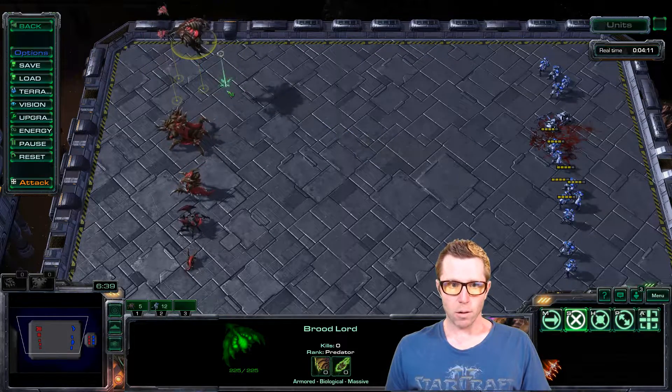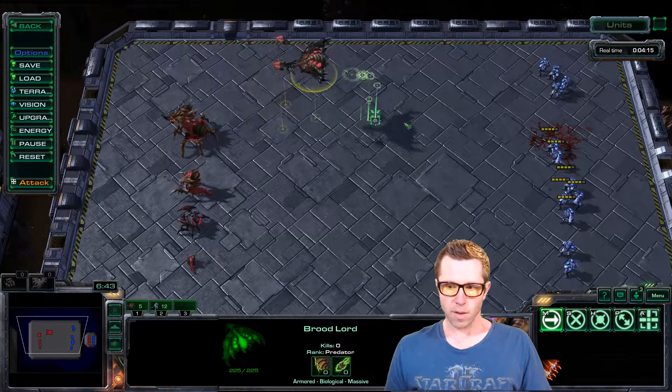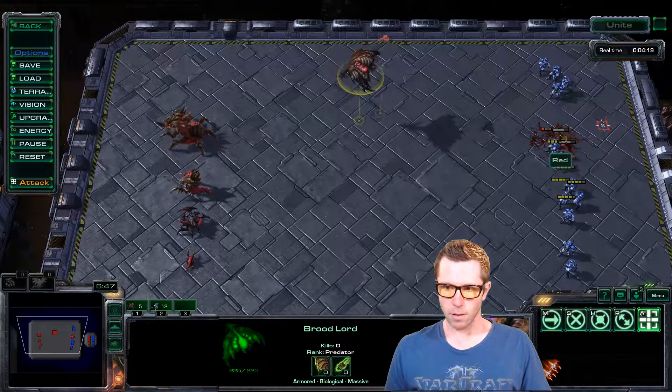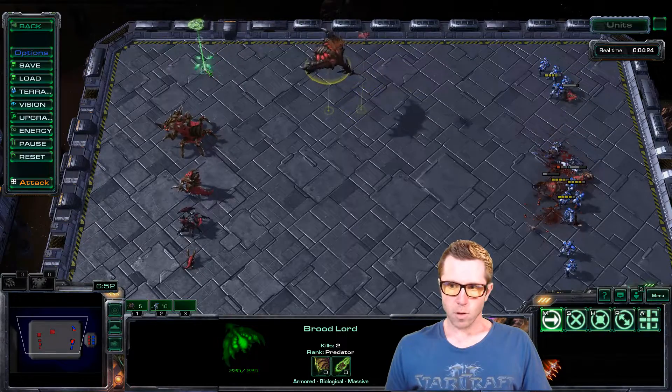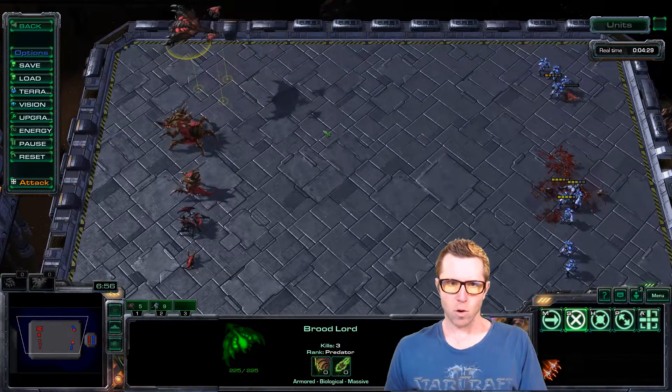Lastly we have the Broodlord, a flying unit that sends out other small units to do the fighting for it. See these kind of launch towards the ground and start fighting. So this gives you a little bit of the flavor of some of the different units in the Zerg arsenal.